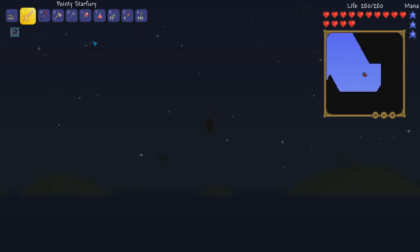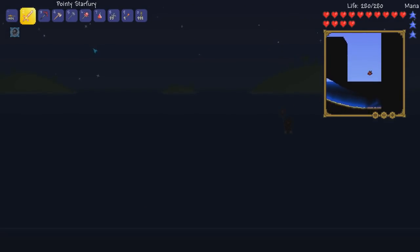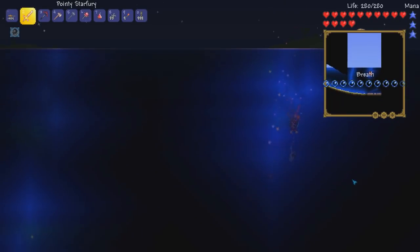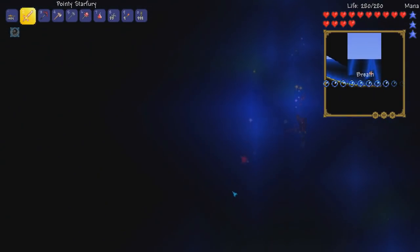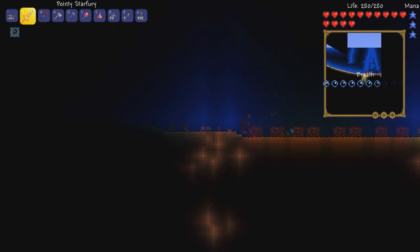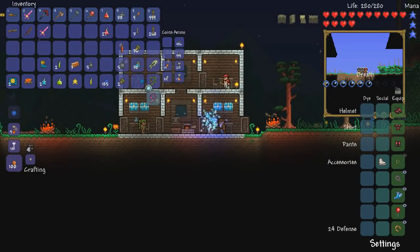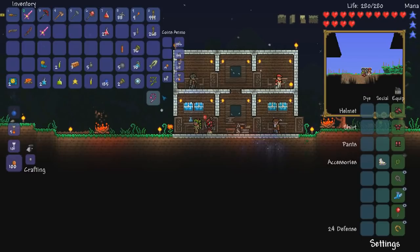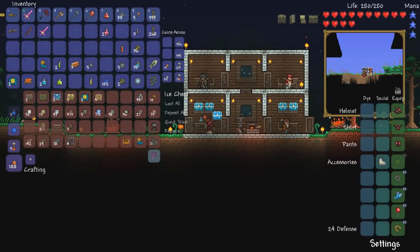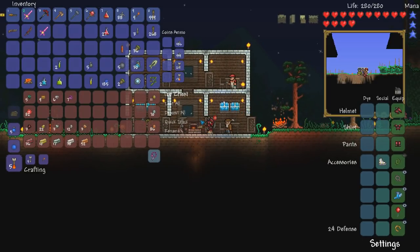Which means there are about four sky islands. There is a shit ton of altars over here — holy hell, one, two, three, four, five, six, seven, eight, nine altars. Those are the ones I'm breaking first, that's for sure. I would say that was a pretty good trip.